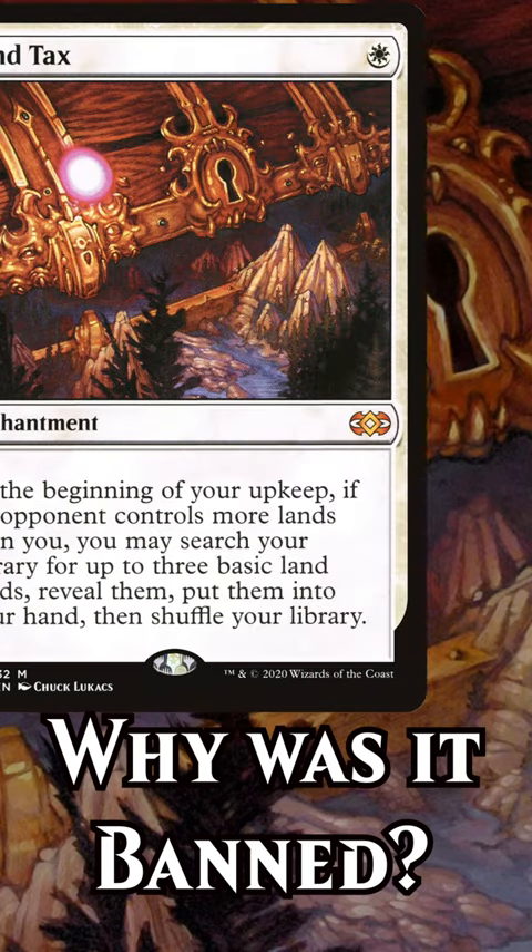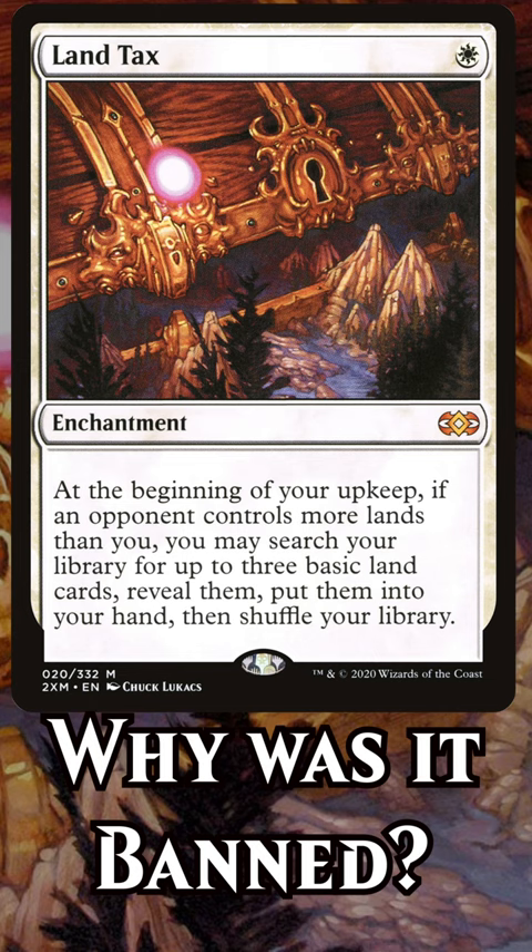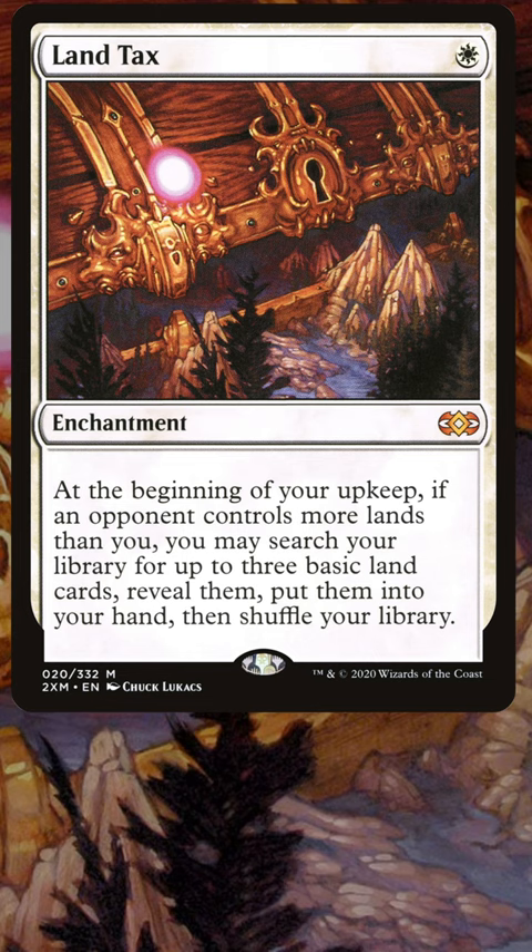Land Tax has been banned or restricted in multiple formats over the years, and in this video I'll explain why. This enchantment costs 1 white mana, and during your upkeep, if your opponent has more land than you, you search your library for 3 basic lands and put them into your hand. It's almost a white Ancestral Recall every time you can make it trigger. Obviously, you can only get lands, but the card advantage is very real either way.